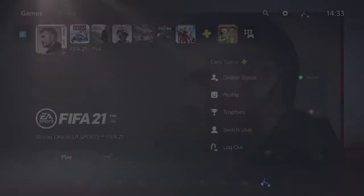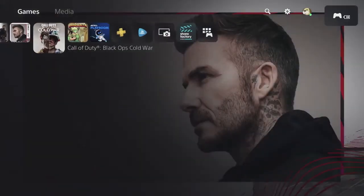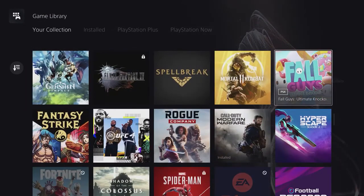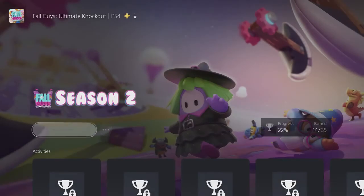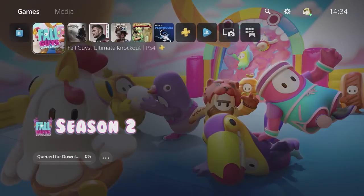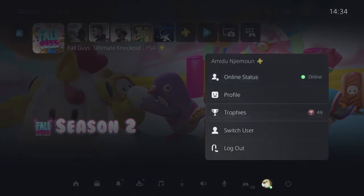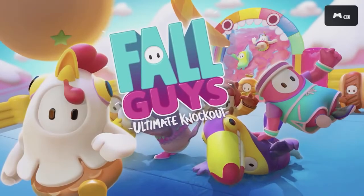Now on the PlayStation 5, they go into my account, scroll on over to Settings, Users & Accounts, Other, and then select Console Sharing & Offline Play — make sure that is enabled. Then on my account on their PlayStation 5, they can check my games library and see every PS4 game I ever bought. Mortal Kombat 11 is there, Fall Guys is there. Click download on Fall Guys — now it's on their PS5 system. They switch over to the Early Game account and Fall Guys is there — click it, play it, enjoy.